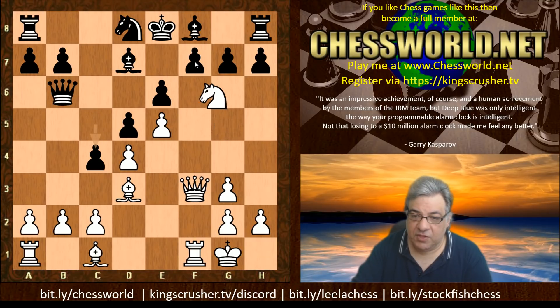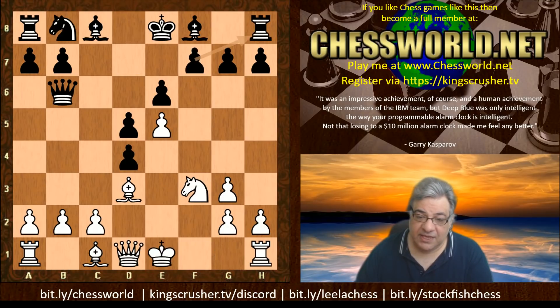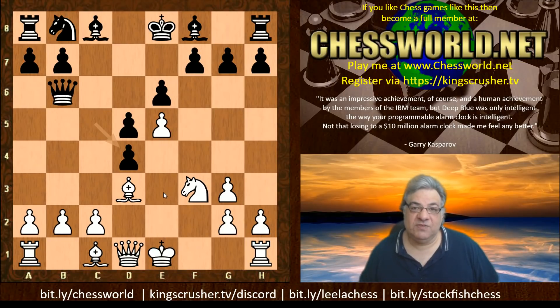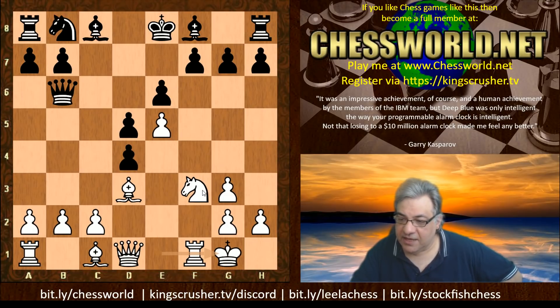If c4, Knight takes f7 and white is really crashing through with an advantage - so it is pretty dangerous, this f-file. There's actually a Stack Exchange question about when you should take towards the center. Generally, taking away from the center can weaken diagonals. But here white has the dark square bishop - it doesn't really matter about that diagonal - and we've got this dynamic pressure on the f-file. So the swings and roundabouts really depend on the continuations and follow-ups.